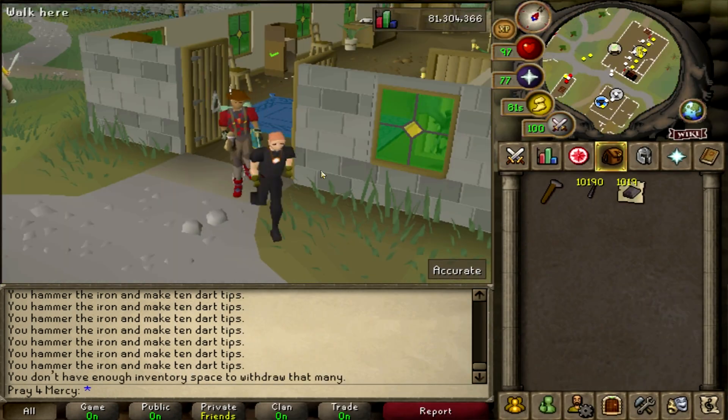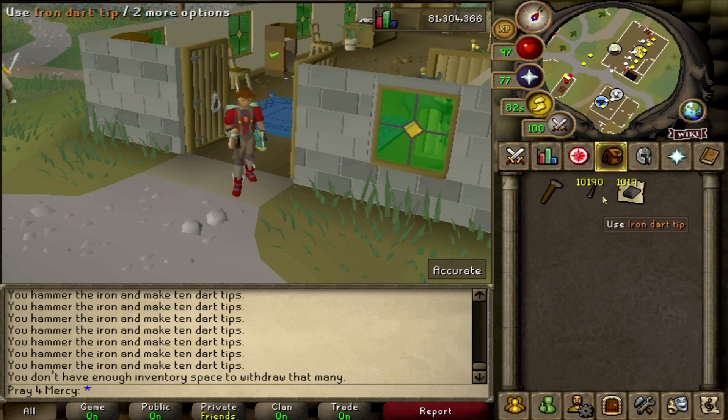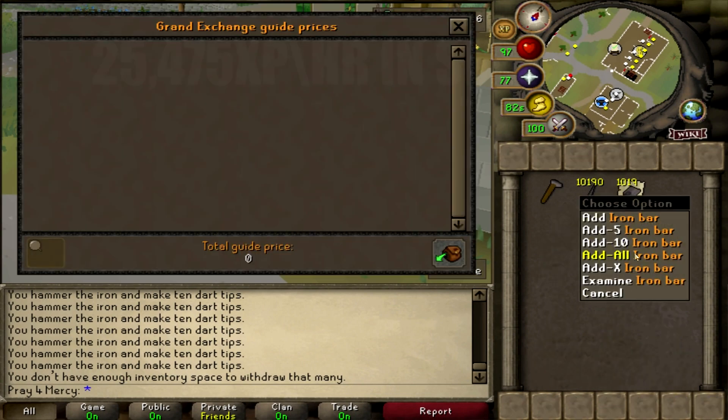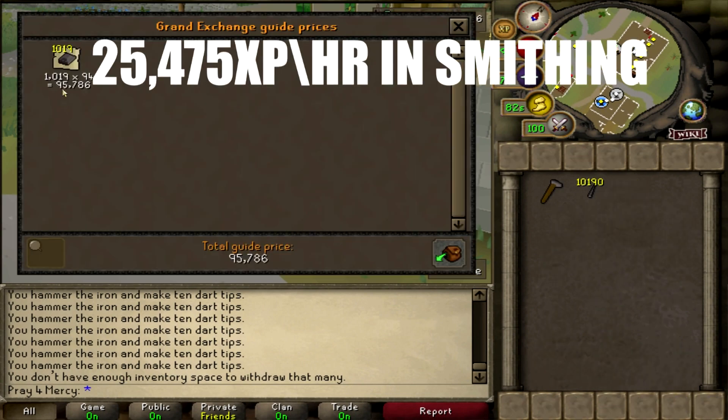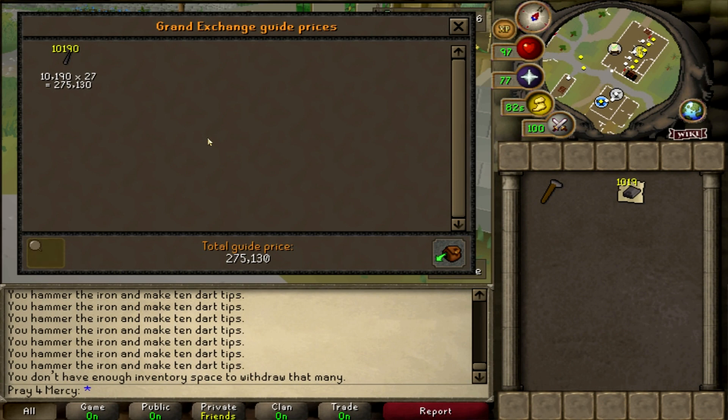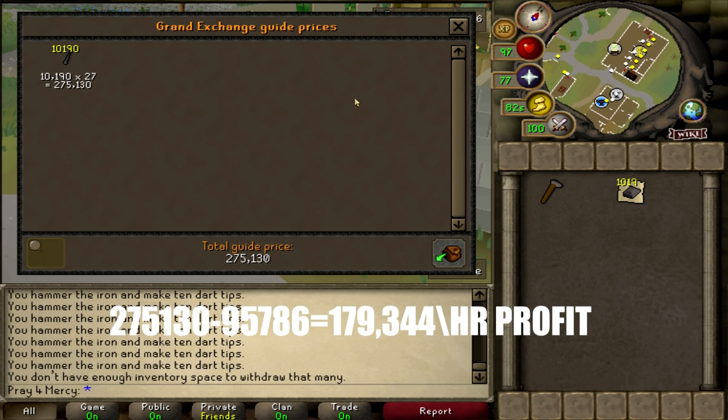All right. So in that one solid hour, we managed to make 10,190 unfinished iron dart tips, which means we used only 1,019 iron bars, which is 95k. That is the raw ingredients, and the output we got is 275k, which equals 180k an hour. To be very specific, it's 179,344 GP, which is 179k — pretty beautiful.